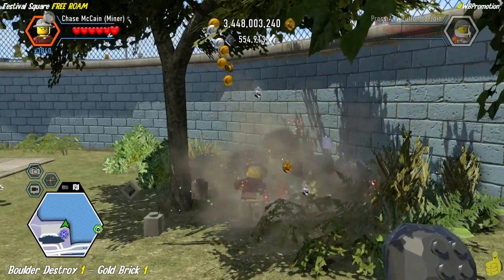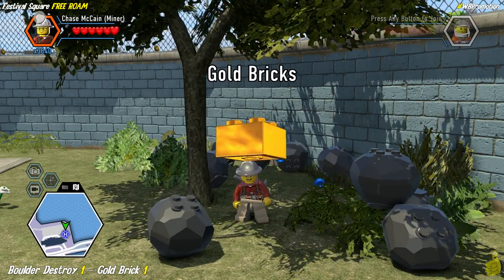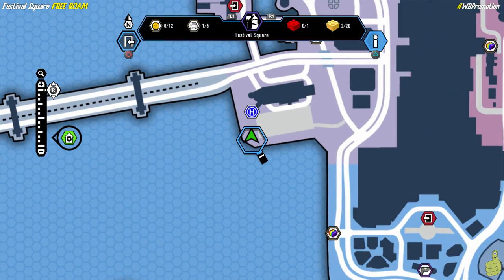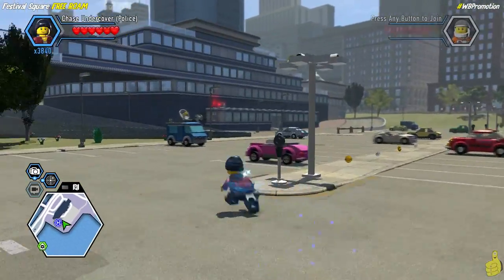First we're going to go down into this corner and get our smash on with our mining pickaxe. There's a whole bunch of dark gray or black bricks down here. Once you smash them all, you find one of those boulders to destroy. We'll go ahead and take that out and get our first collectible out of the way. Only a handful more to go.